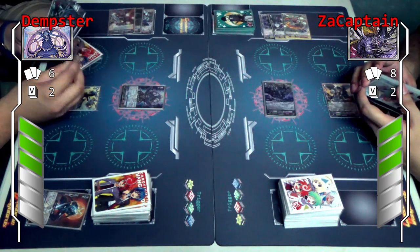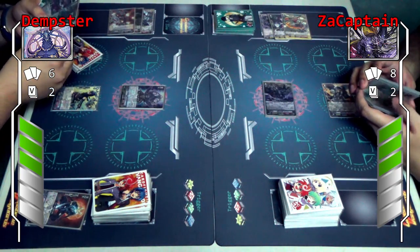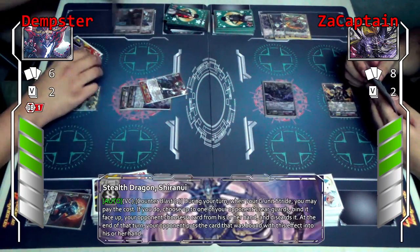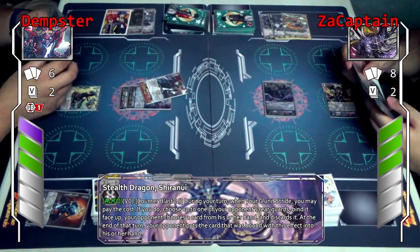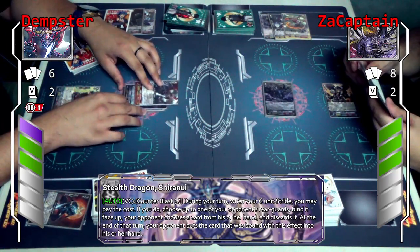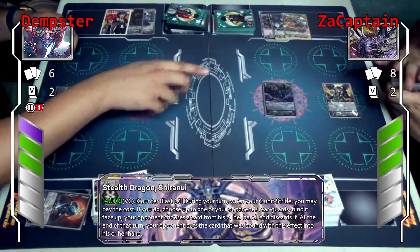To some ninja. I'll stride to Zarame Dajang. And then Shiranui stride skill — Counterblast one. When the G unit strides, I'll pay the cost. I'll choose one of my opponent's rear guard and bind it.